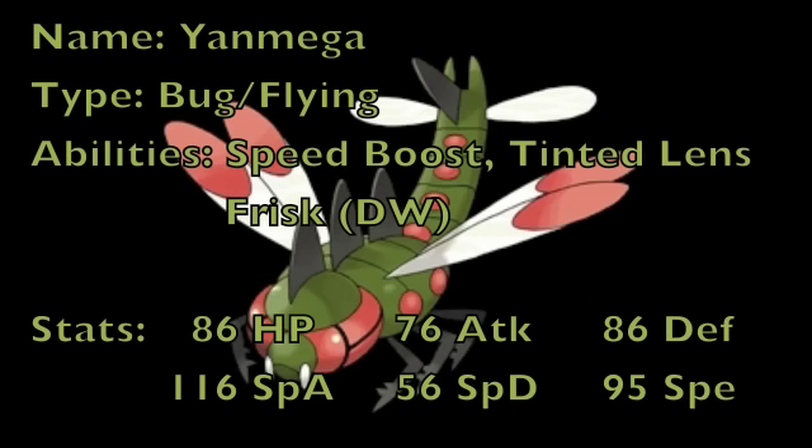In Gen 5, Yanmega gets the ability Frisk, which really isn't that useful, so it didn't give it anything new this generation in terms of abilities. However, you still have Speed Boost and Tinted Lens to use.